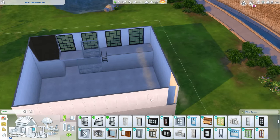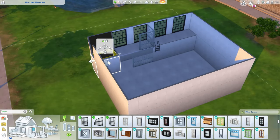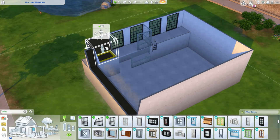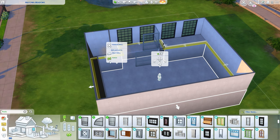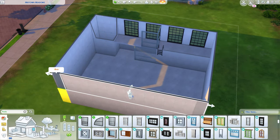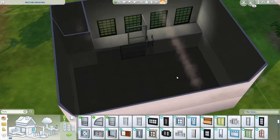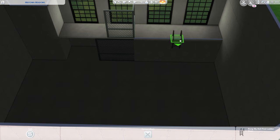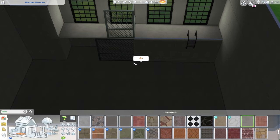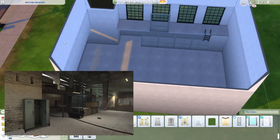Some of you may be thinking: if the move objects cheat lets you place things off-grid, why do the windows have to comply too? That's a question I've been asking myself for a very long time. Windows, doors, and walls all have to be on the grid, and there are no half-length walls either. Sometimes this leads to making houses way bigger than they look on a floor plan, and it's a bit hard to furnish. Luckily for this build, I knew I was building a massive laboratory, and so just accepted my fate.